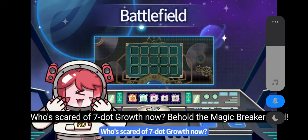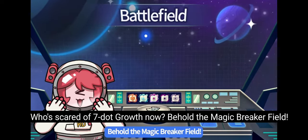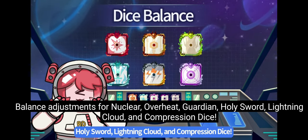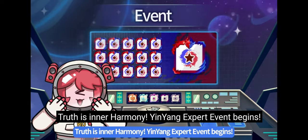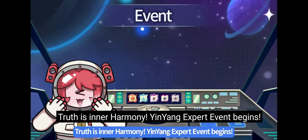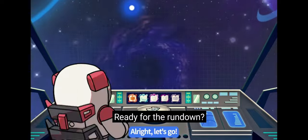Who's scared of 7-dot growth now? Behold the Magic Breaker Field. Balance adjustments for Nuclear, Overheat, Guardian, Holy Sword, Lightning Cloud, and Compression Dice. Truth is Inner Harmony. The Yin Yang Expert event begins! Selectable background music options and a fun feature for the Golden Pass. Ready for the rundown? Alright, let's go!